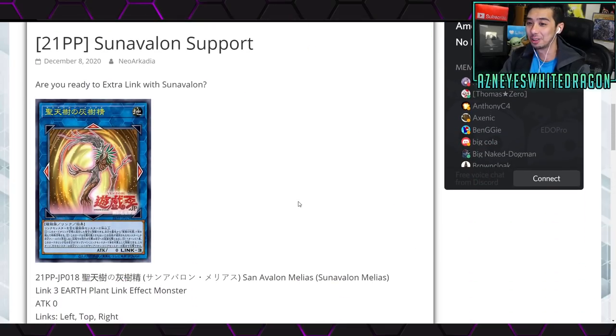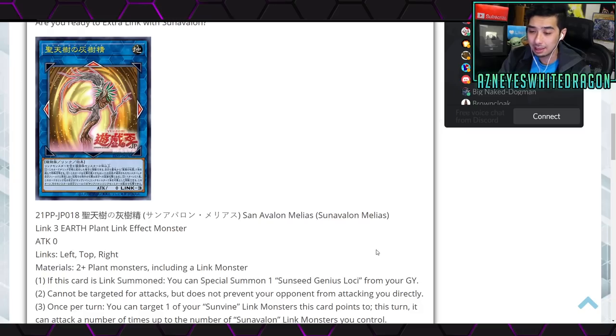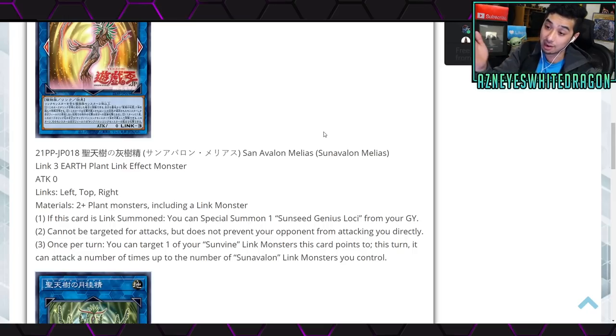Next up: the plants — the Sun Avalons. This is an archetype I really felt needed a lot more support. We have Sun Avalon Melias, a Link 3 Earth Plant link effect monster with zero attack. The link zones are top-left and right. Materials are two or more plant monsters including a link monster. If this card is link summoned, you can special summon one Sun Seed Genus Loki from your graveyard — that's the vanilla. It also can't be targeted for attacks but doesn't prevent your opponent from attacking you directly.